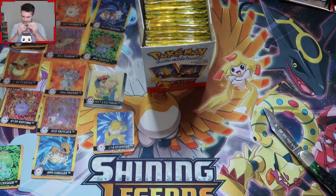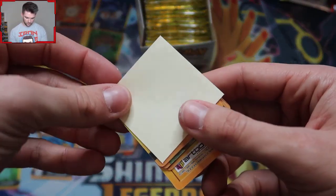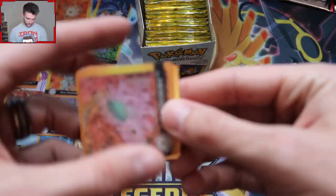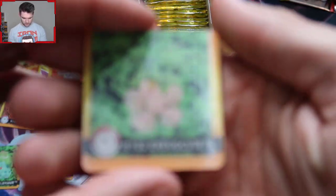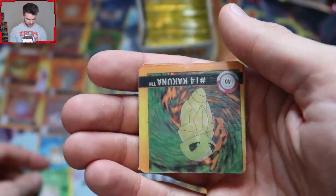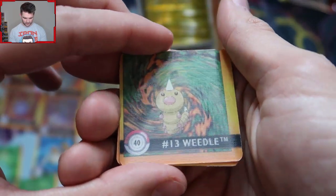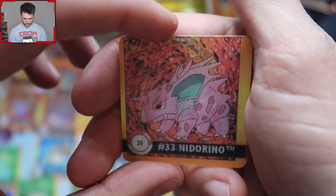They were really trying to keep children out of these packs. We got a Wartortle. How come some of these are backwards? These are beat up too. Apparently people grade these — I didn't know about that. We got Exeggcute into Exeggutor, Weedle into Kakuna, and then Nidoran into Nidorino.